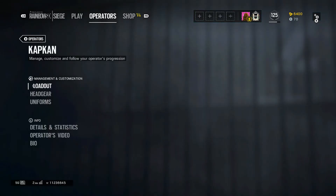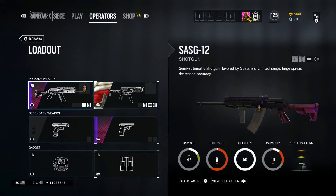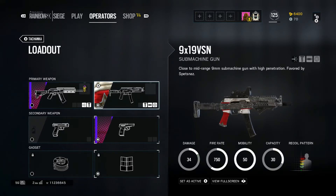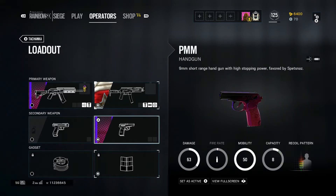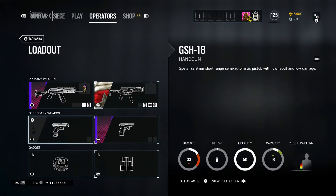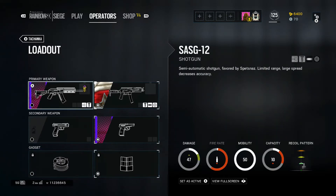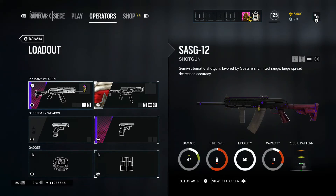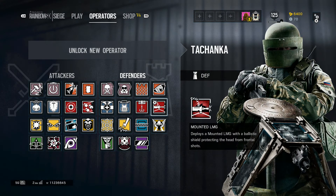The last operator is Tachanka. Tachanka has the same guns as Kapkan — the shotgun and the submachine gun. I would advise the submachine gun; I run compensator, angled grip, and red dot — those are the best attachments on it. For secondary, the PMM is a lot better than the GSH. For gadgets you have shield and barbed wire — I'd go with the shield just so you can't get shot from low when you're using the gun.